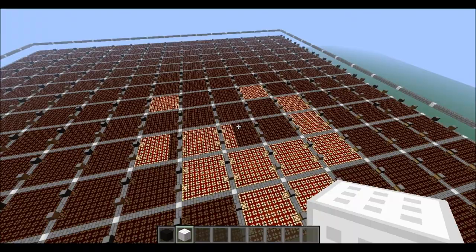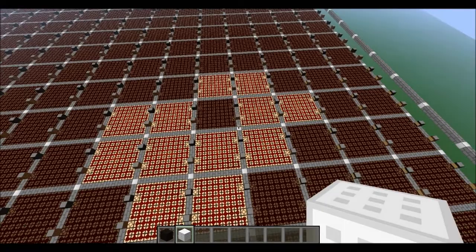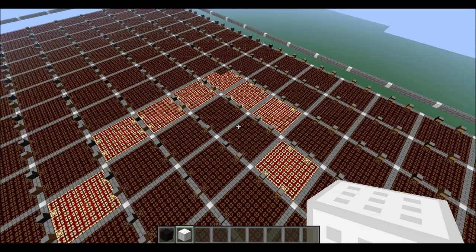Once it gets to the end here, it will make a somewhat interesting looking pattern. It will create another pattern called a glider, which is a really simple pattern in the scheme of life. It basically just moves diagonally, and it's also a lot smaller.